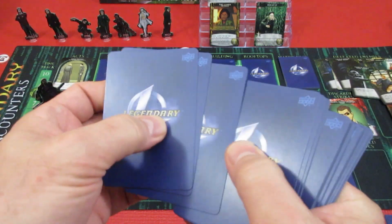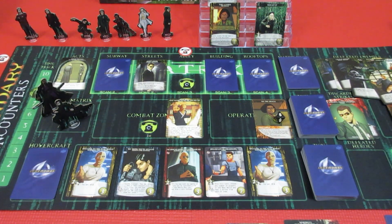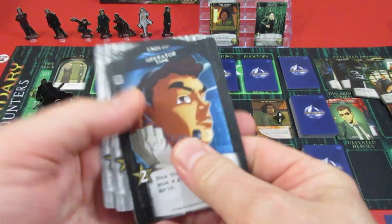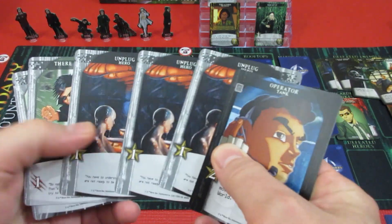Six new cards. Let's see what he has: he has his Tank, he has his Free Your Mind. Well, he has his Free Your Mind — so let's get rid of that blindness.